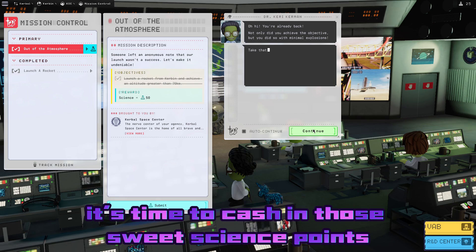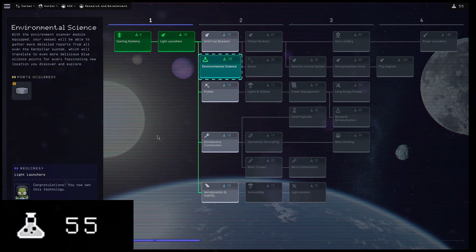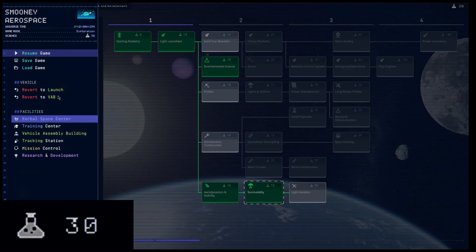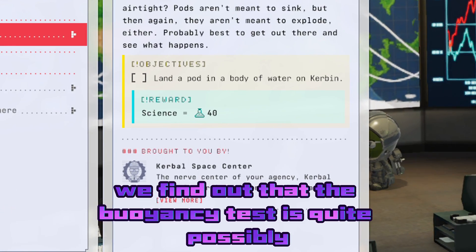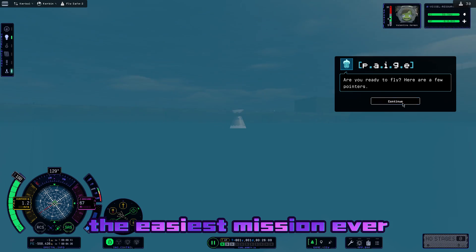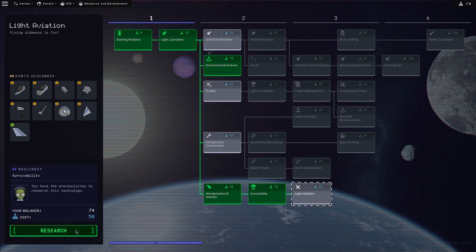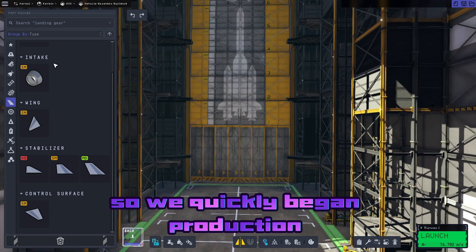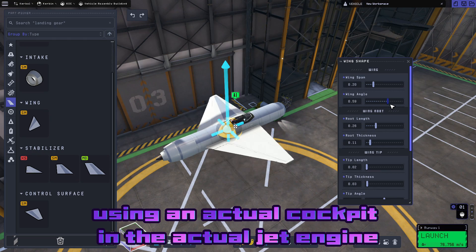Now it's time to cash in those sweet science points and go on a bit of a shopping spree. The infinite power of consumerism fills the hole that Bill Kerman left in our hearts. We find out that the buoyancy test is quite possibly the easiest mission ever, and just like that we're heading right back to the R&D Center to buy more crap. This time we picked up some actual airplane parts, so we quickly begin production of our very first actual aircraft using an actual cockpit and actual jet engine.